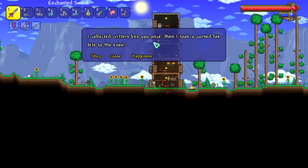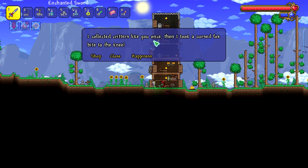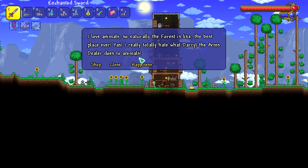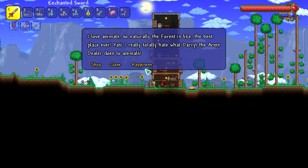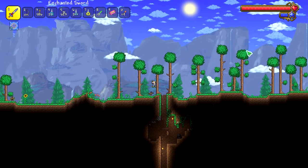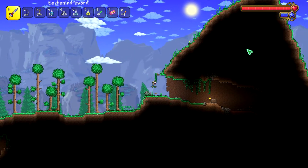I collected critters like you once, then I took a cursed fox bite to the knee. Cursed fox bite. I really hate what Daryl the Arms Dealer does to animals. His gun is literally a mini shark. Alright, so we have an Arms Dealer, a guide, and a literal furry.